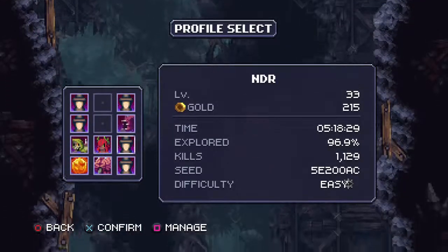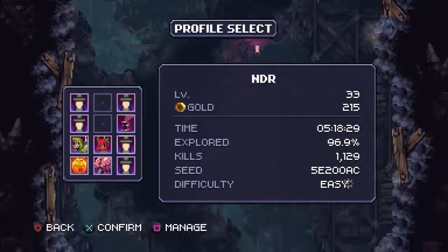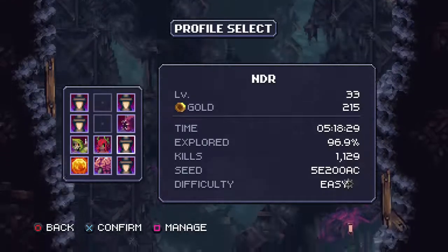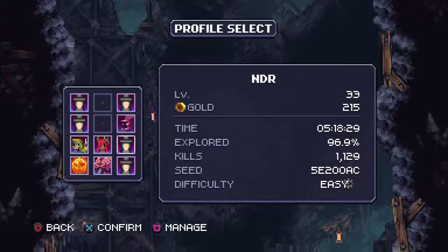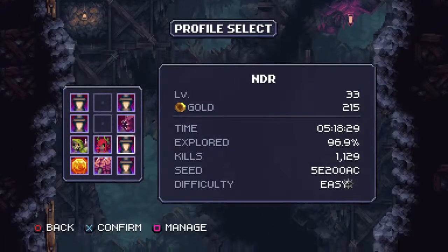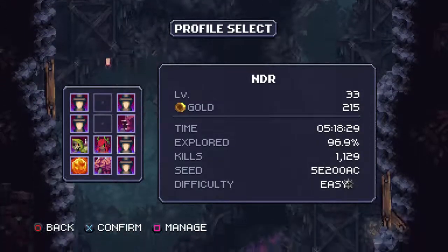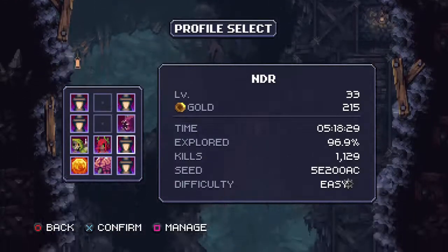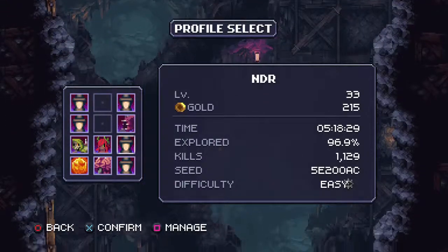If you want to play on normal first to get familiar with the game and unlock the classes, that will probably help you on your hard and no-death run. There is a no-death run necessary to complete the platinum, so if that intimidates you — it's really not that hard with the workarounds. Beating the game on hard is the most difficult and time-consuming part, but maybe not even the most time-consuming — it's just pretty difficult.